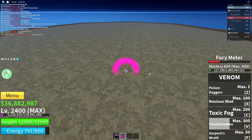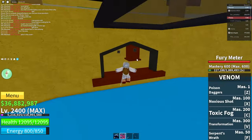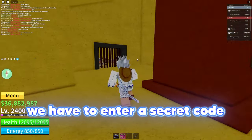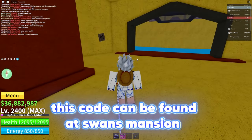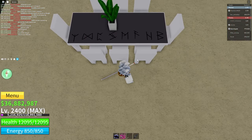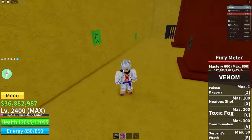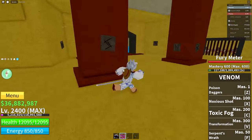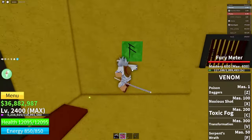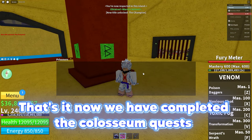We have to free the gladiators under the coliseum. We have to enter a secret code — this code can be found at Swan's mansion. That's it, now we have completed the coliseum quests.